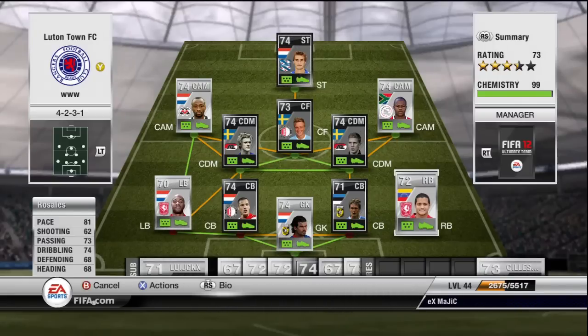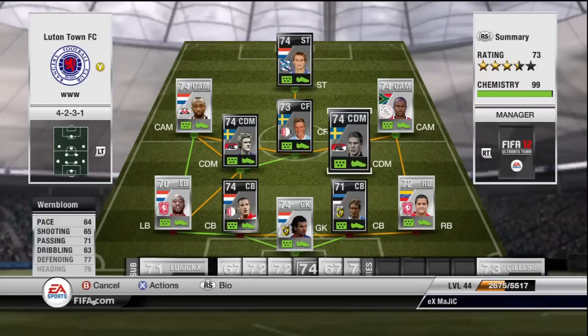At right back we have Ross Sayles. He has 81 pace, 74 dribbling, and 73 passing. He is always up the field, great at attacking and getting back, and he is a very solid right back to have in your team.